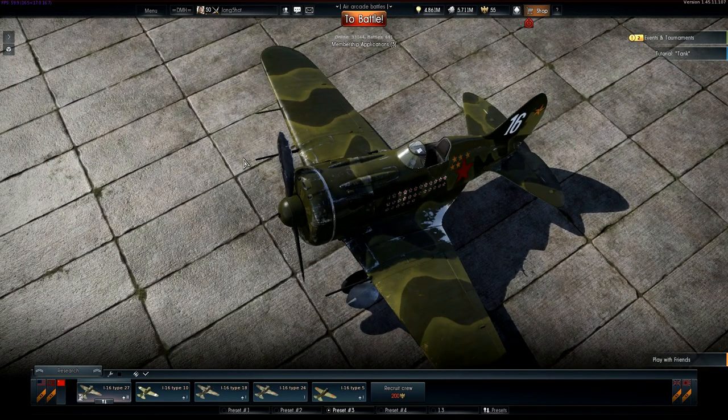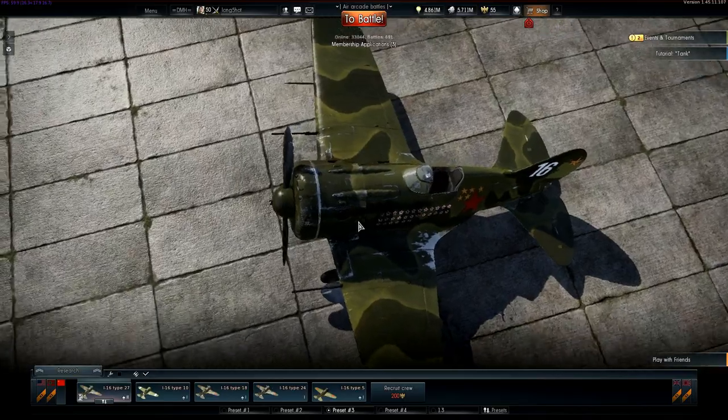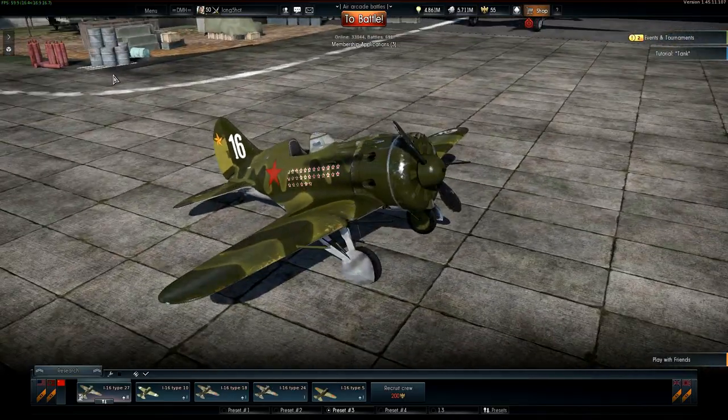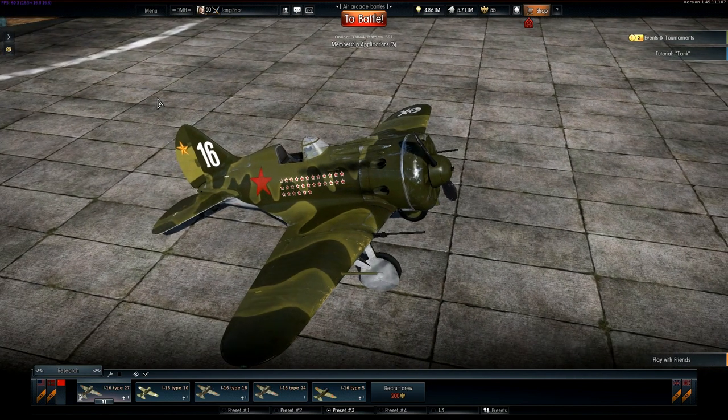It has two wing-mounted 20mm Shevak cannons and two Shkar light machine guns firing through the propeller. Let's look at the armor on this plane - it has none at all. It's an early war Ishak, what did you expect?